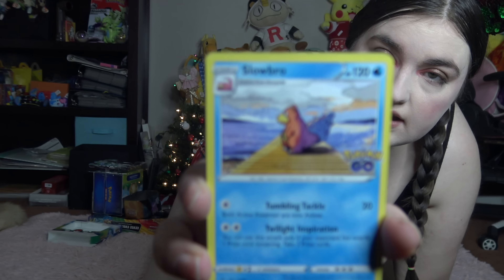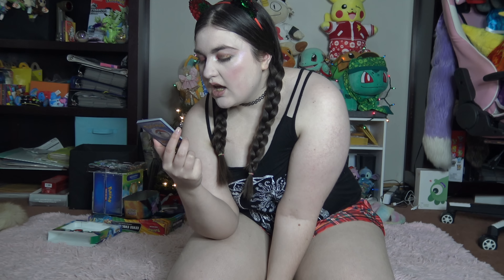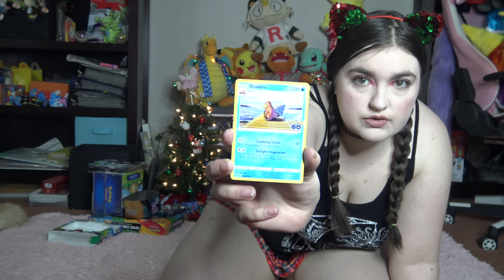Then we have Slowbro, who is a water type. He has 120 health. You attach one energy to do Tumbling Tackle, doing 20 damage, and then puts this Pokemon to sleep. Then you need two energies — any energies — to do Twilight Inspiration. You can use this attack only if your opponent has exactly one prize card remaining, and you take two prize cards for doing that attack.